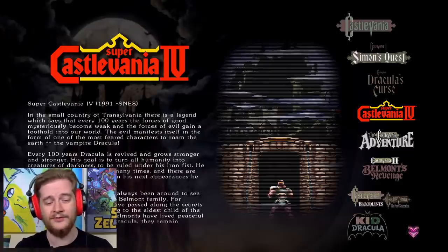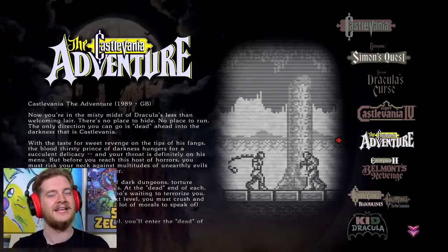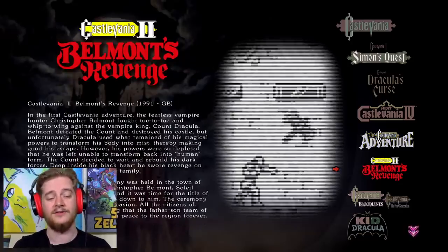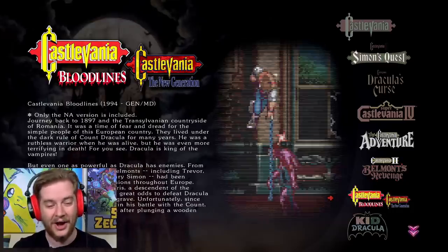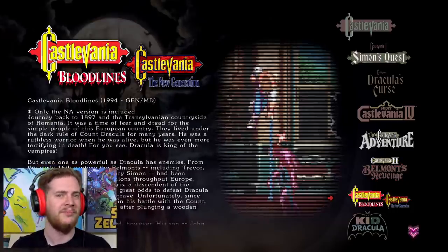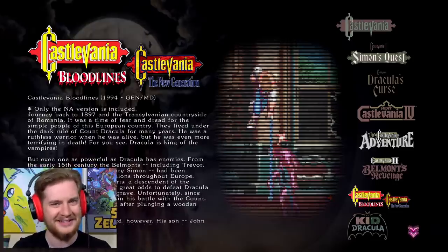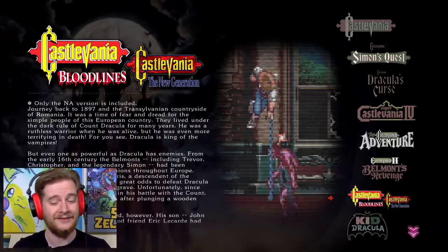We've got Super Castlevania IV from 1991 on the SNES. We've got Castlevania Adventure from 1989 on the Game Boy. We've got Castlevania II Belmont's Revenge from 1991 on the Game Boy. And then we've got Castlevania Bloodlines, also known as Castlevania The New Generation, from the Mega Drive and the Genesis, 1994.